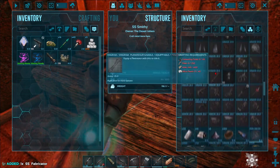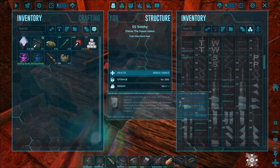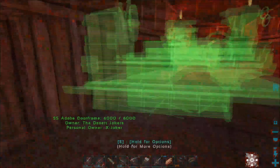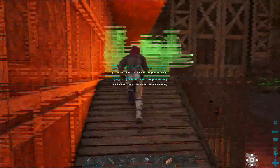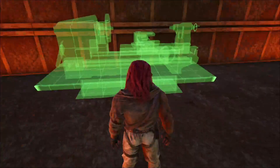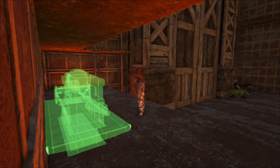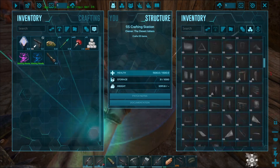Alright, one fabricator made. I'll put it up top here, kind of right here. There we go, perfect. Let's take some of the gas over here that I made — now we can do a lot more.